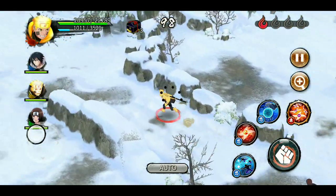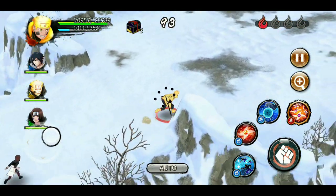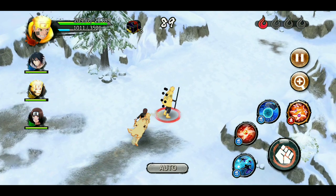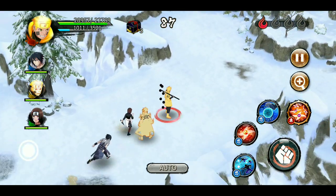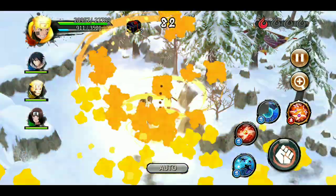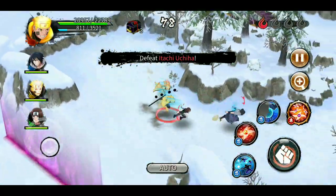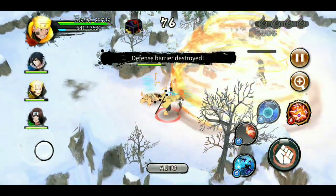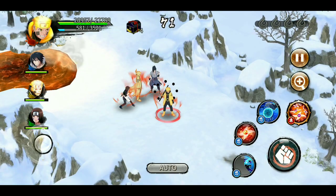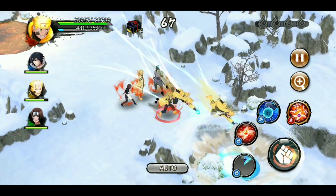The team is too OP. Hashirama would be good too because he would seal and stuff, but this team is also not bad — two of the characters are SS tier supports: Rin and KLM. Rinne Sasuke just used his Chidori once and Itachi Version 1 was dead. That was insane — I didn't know how much damage he did.